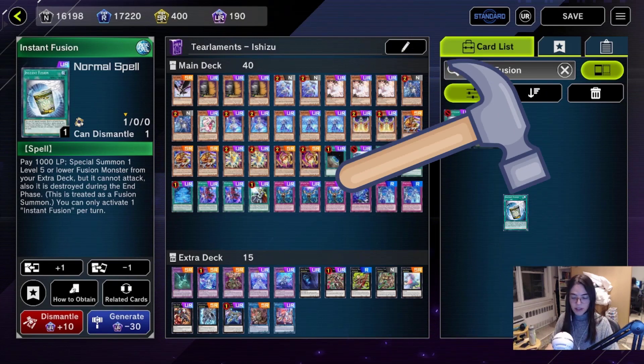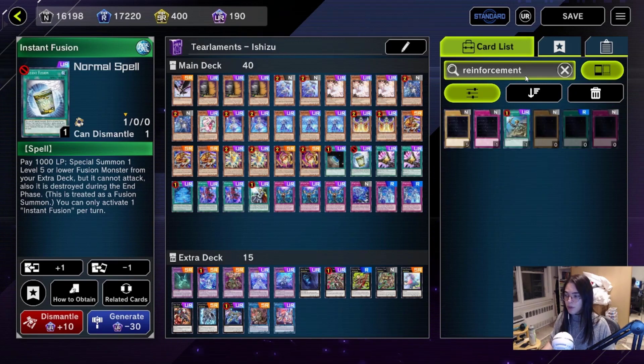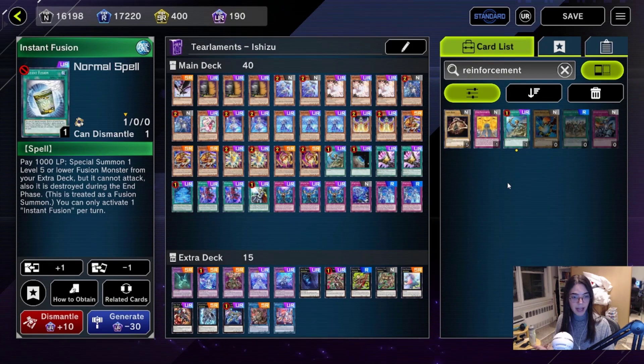This was before the ban list, so we are still playing one Instant Fusion. The only thing I want to address with the deck is that post ban list, you can probably just replace this Instant Fusion with a Reinforcement of the Army. It is an easy swap in and out — not a direct replacement, but an easy replacement. We'll define that 40th slot as the days go by.